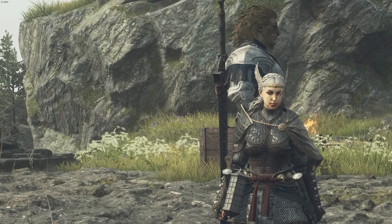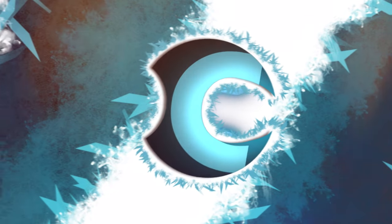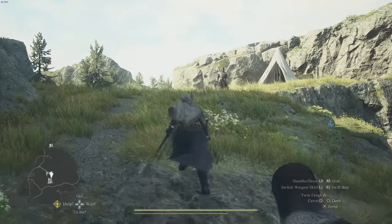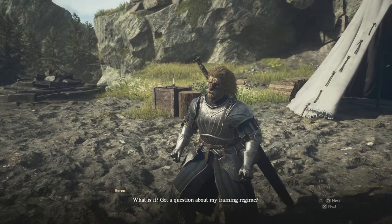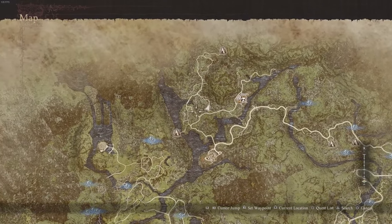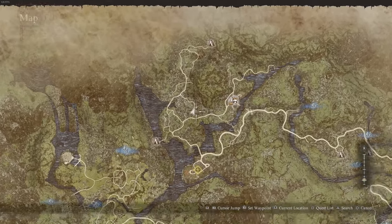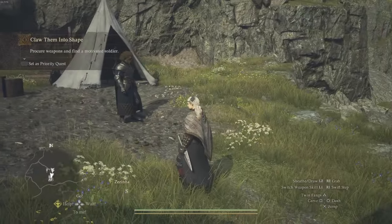In this video, I'm going to show you how to do the Claw Them Into Shape quest in Dragon's Dogma 2. You're able to get this quest at the beginning of the game when you meet the NPC called Baron. He's going to be at this camp looking for people to train. From the Border Watch outpost at the north of the map, just follow along the road until you get to Baron's tent, located right over here. Make your way to this location.